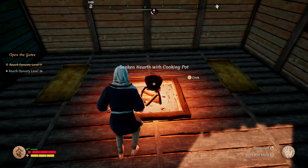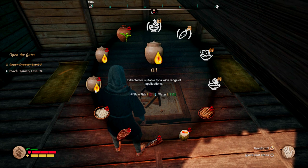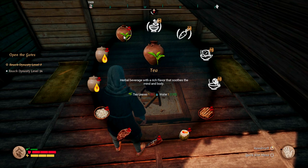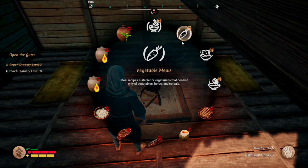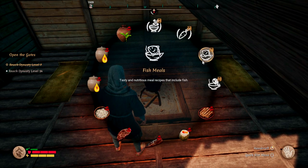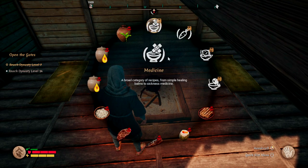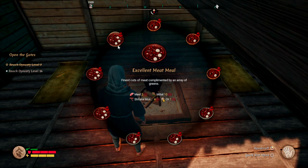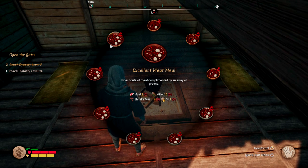Now that we have our cooking pot, which is very exciting, we can go ahead and access it and see all the new recipes. We have the cooked eggs and older recipes, but we can also make oil now — both from canola and from raw fish. We can make tea, which is great. We have medicine — a bunch of different medicines. We have vegetable meals covering all the different vegetables you can grow in the game. Then you have fish meals if you have fishermen out there working, and of course your meat meals — the better they are, the more ingredients they have.